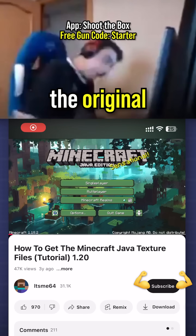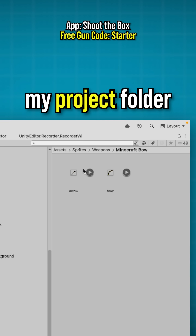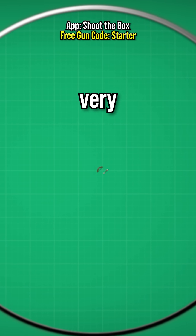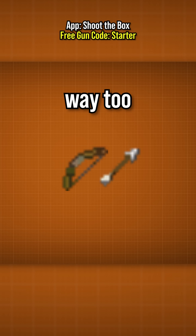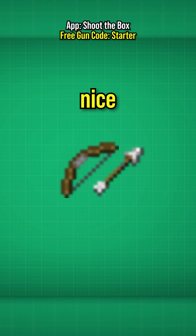First I downloaded the original Minecraft resource pack and stole both the bow and arrow graphic by dragging them straight into my project folder. But since the original graphics are only a few pixels big, when I dropped them into my game they looked very, very small. And just scaling them up would make it look way too blurry. After messing around a bit, I noticed I had to change the import filter mode and the graphics scaled up nice and sharp.